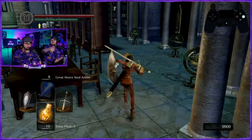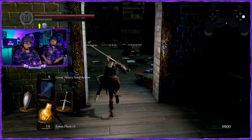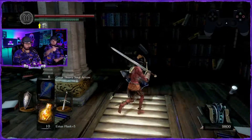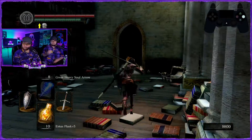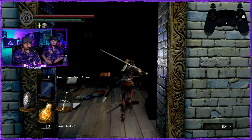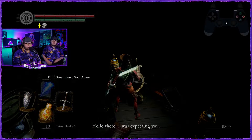Let's go over to where Big Hat Logan is and see how much it costs to get his second great heavy soul arrow — let you read the other spells and see if you want any of them. We'll either have to farm souls or sell to Frampt. He's going to be on the left wall inside that little nook you found earlier with one chest.